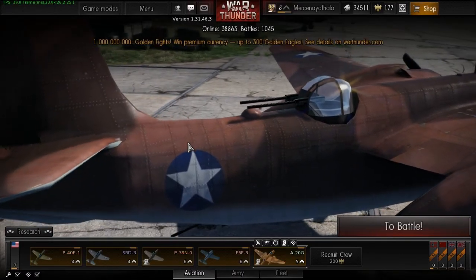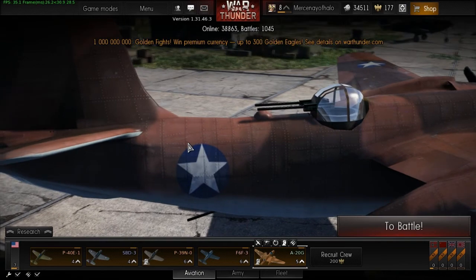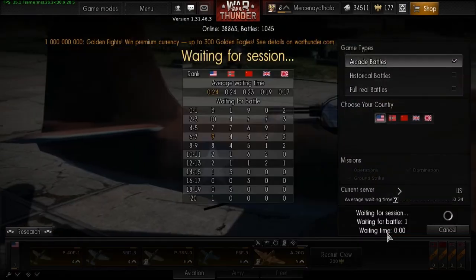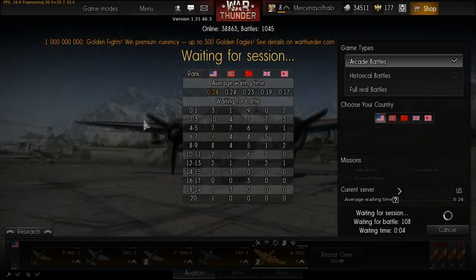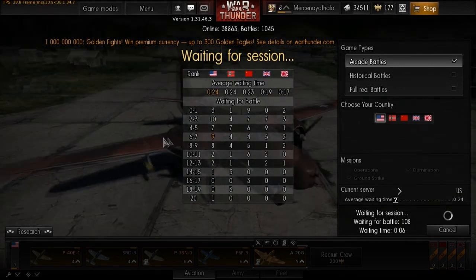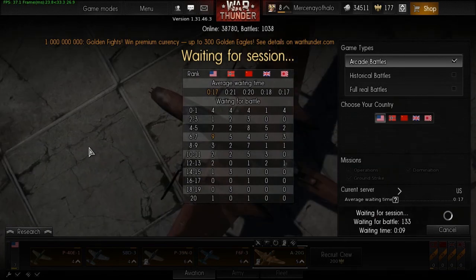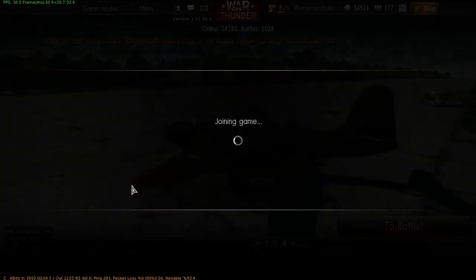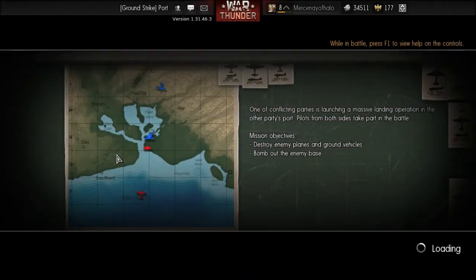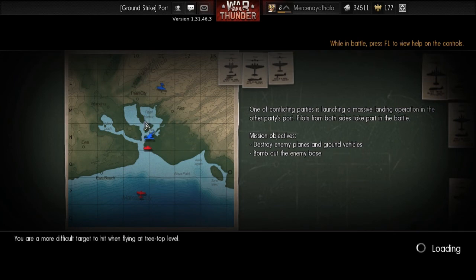Hey YouTube, welcome back to another episode of War Thunder — this is episode 5. Last episode I didn't do so well, so we're going to see what happens this time. I haven't gotten any new planes, haven't been able to get enough money. I just got done playing around and did pretty good. It was this same exact map, Pearl Harbor, so we're going to see if I can do the same this time.